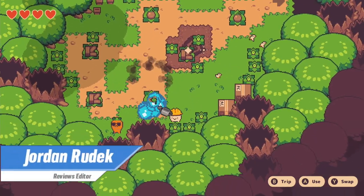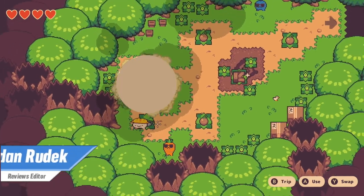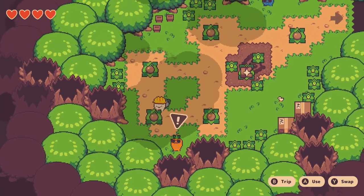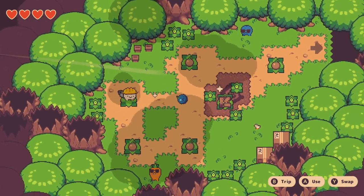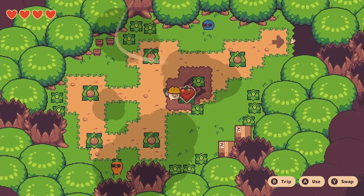Full marks to developer SnoozyKazoo for coming up with such a bizarre and intriguing title, an element that turns out to be one of their game's high points. Ultimately, Turnip Boy Commits Tax Evasion doesn't have all that much to do with criminality. It's a brief and cute action-adventure in the veins of The Legend of Zelda.